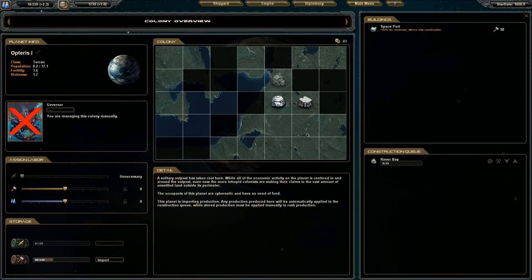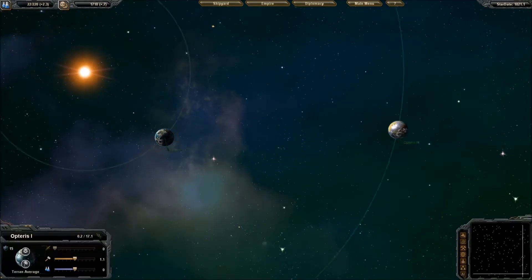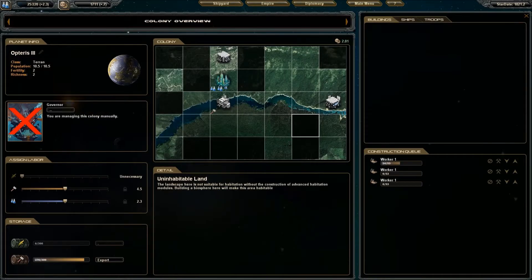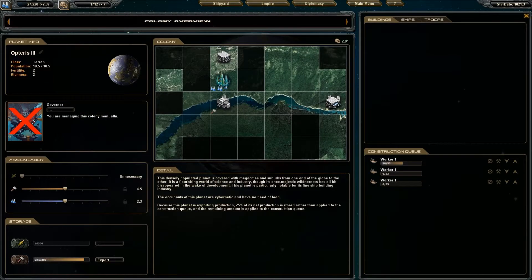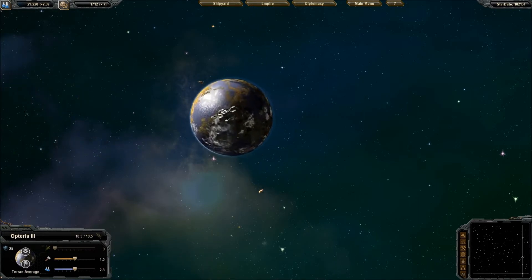So we're going to go ahead and build a rover base so we can make more production. Now we're making 1.1 and have a steady population of 0.2 — which isn't much. But our freighters are slowly delivering. I turned down the audio for that noise and it's still really loud, but I'm not going to change it again because if I do, the game will crash and I'll have to start all over.